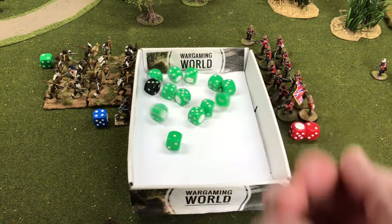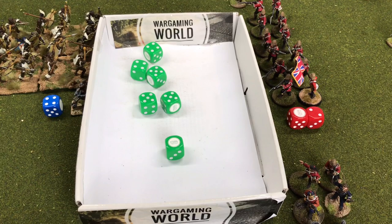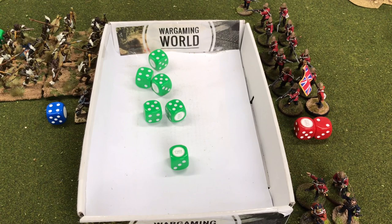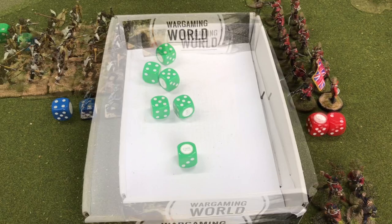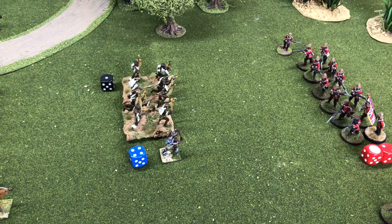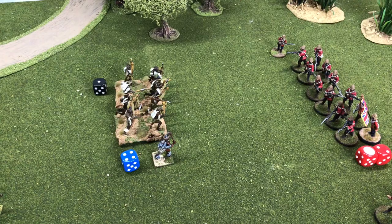With 12 figures plus the officer — 13 in total — rolling for fours, it's devastating fire: six casualties. We roll to see if the leader is a casualty. With six figures removed, we take a pin test: five for leadership plus six for kills means we need an eleven. Is it the leader? No. Did the Zulus pass the pin test? No — they're pinned. They've already lost two earlier, now lost six more, down to eight men and pinned.